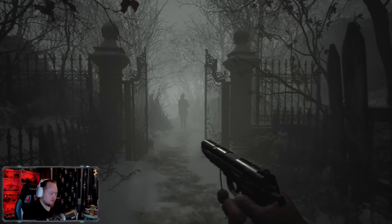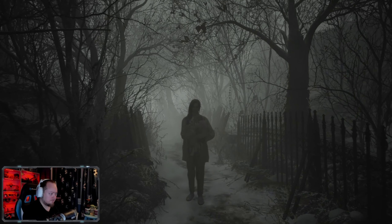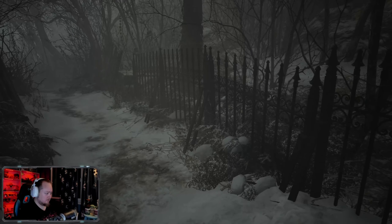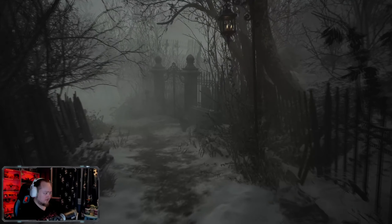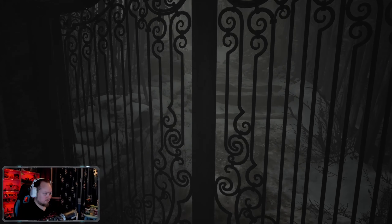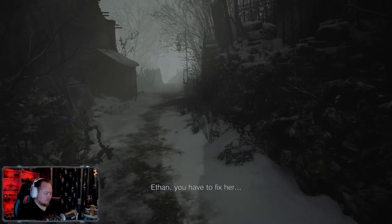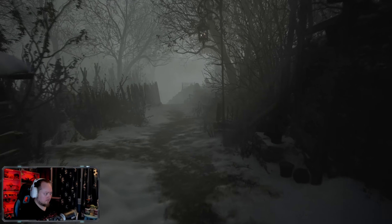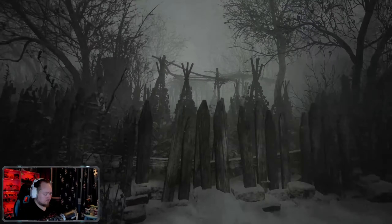Ethan. Come with me, there's something I have to tell you. Mia? What's going on? Your girl's died twice — you know you're seeing things. Rose feels different, Ethan. You have to fix her. What the hell is this? Everyone leaves me, even Rose. I don't want to be alone. This can't be real.